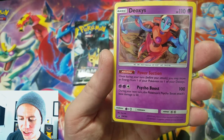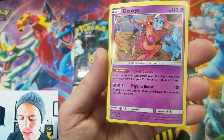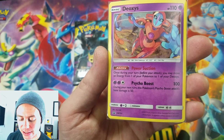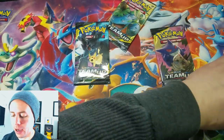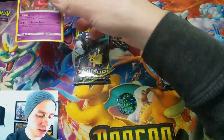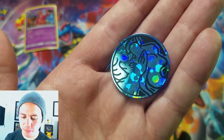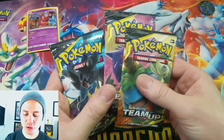It has 110 HP. Power Suction is its ability — once during your turn, before your attack, you may move an energy from one of your Pokémon to one of your Deoxys. It's the same Deoxys card as in the Team Up set. And here's the Alolan Ninetales coin — very cute, very beautiful. And our three packs.